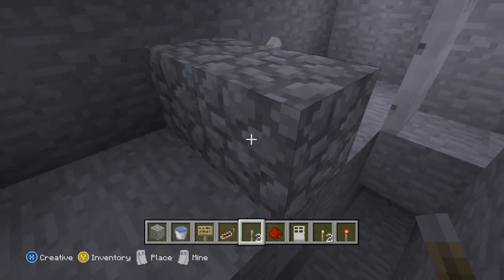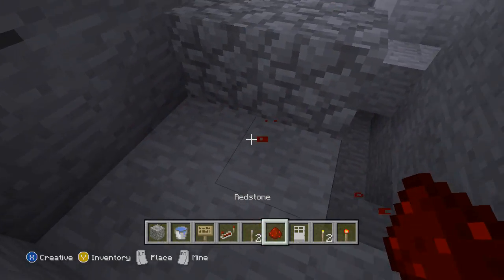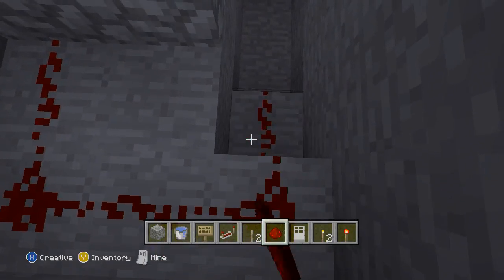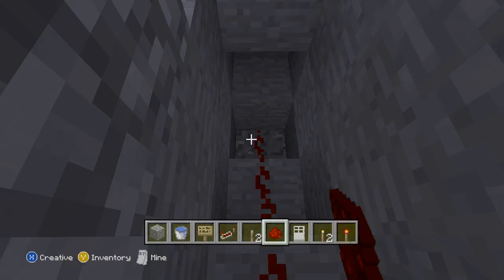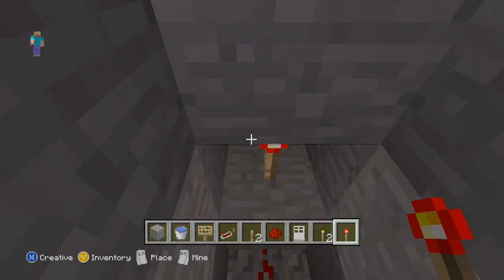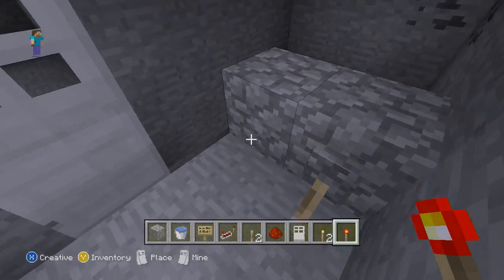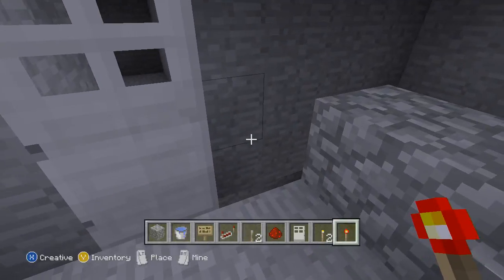It should look something like this. You don't want the redstone going down underneath the door — you want it laid out like this, just like that. I'm pretty sure I got it right. Yeah, simple as that.